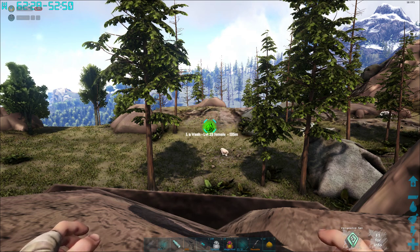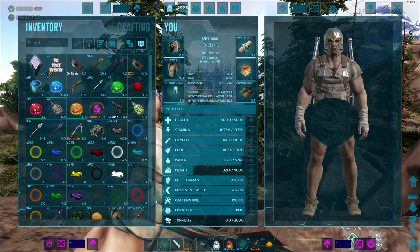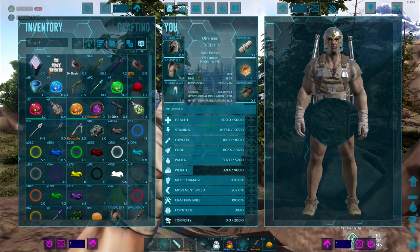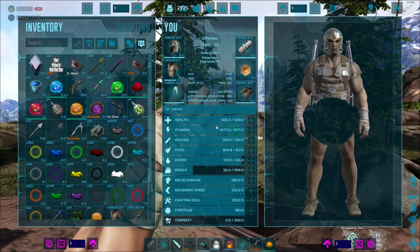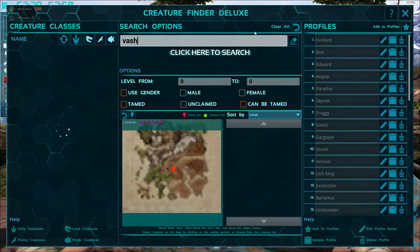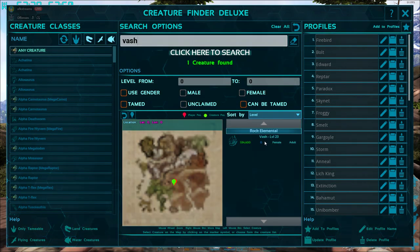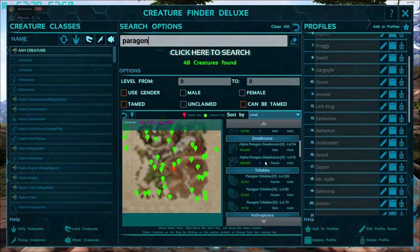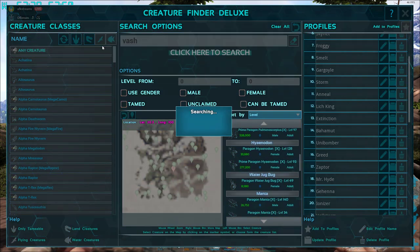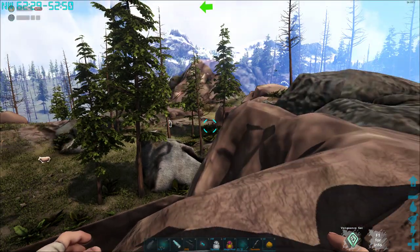The second way is this mod. I will put the mod ID in the description if you guys want to install it on your server. You go into your inventory, hit Creature Finder Deluxe, type any creature's name — like Vash — and it tells you where he is and how many of him there are. It also works for paragons, showing all available paragons on the server.